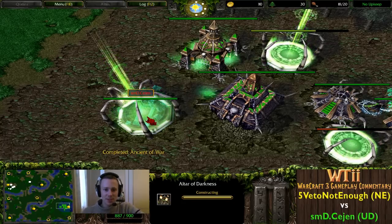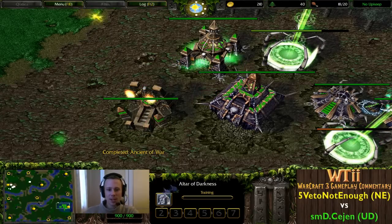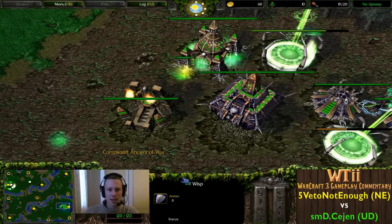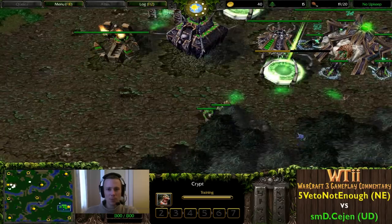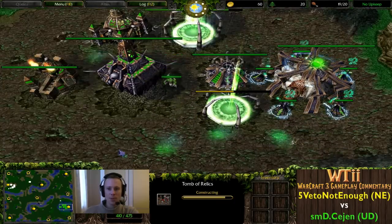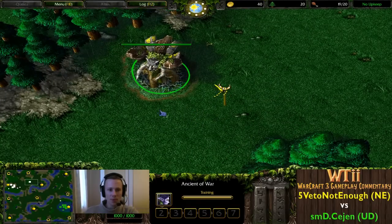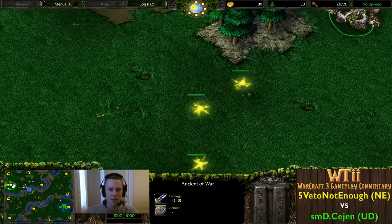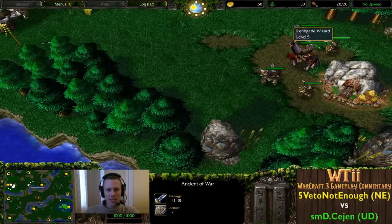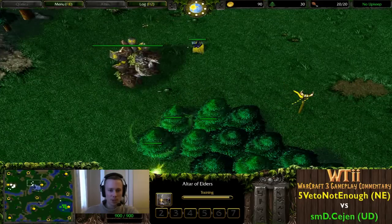For Cejen it looks like the Death Knight, and the Wisp is here to scout, just checking everything's in order. More ghouls coming out, no Fiends just yet, no Graveyard. Ancient of War is up already producing the first Archer - he's going to uproot and get ready for some port on this Ancient of War as he creeps out the Renegade Wizard spot, which is a very good spot.